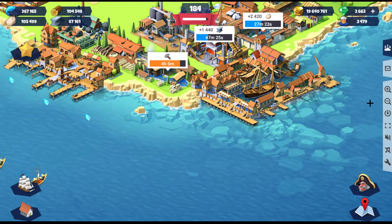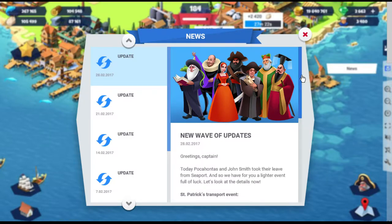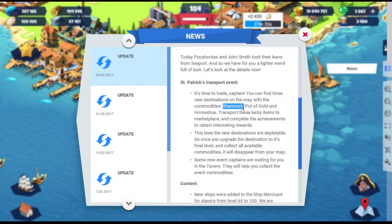Hey guys, this is the St. Patrick's event at Seaport. So let me get right to it with the new wave of updates. There are three destinations you can collect: shamrock, pots of gold, and horseshoe.